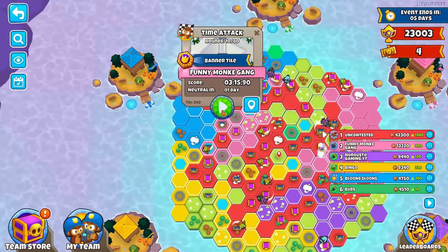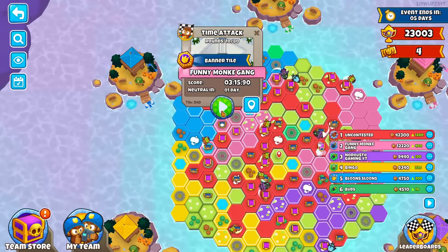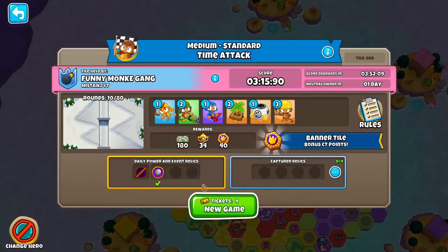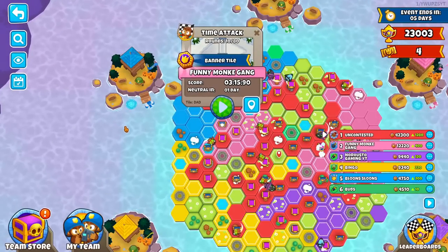So basically all you need for this is one ticket or team ticket available, or two tickets if the race you're trying to capture isn't captured yet. Because if you have zero tickets available, then this new game button will be no longer highlighted. This method basically works for every current and future contested territory, but of course the maps are going to change.